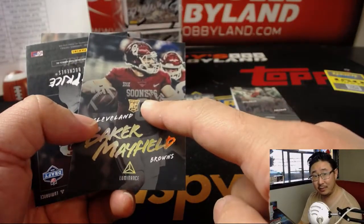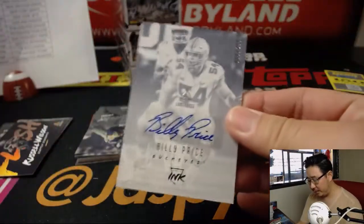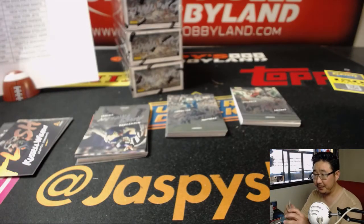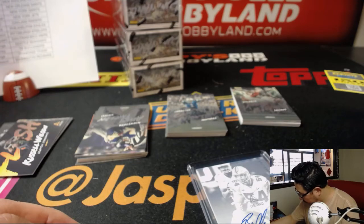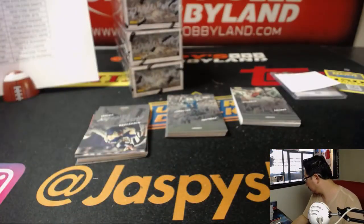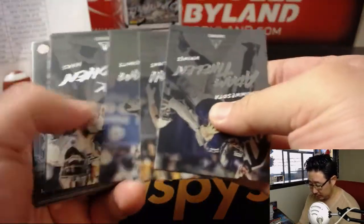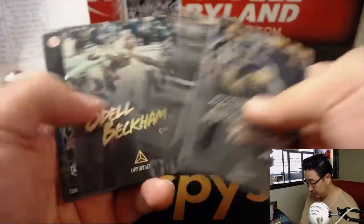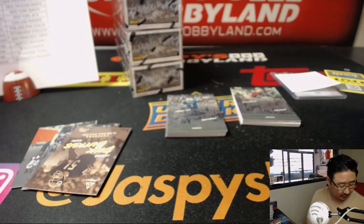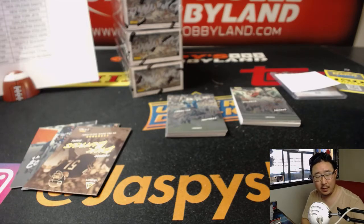Baker Mayfield — or are they just going to keep going with Tyrod? Maybe they'll give Baker Mayfield a long leash. Mike Kosicki, 24 out of 25 — I think he is a Dolphin, not a Bengal. I always get him confused with the guy on the Redskins.